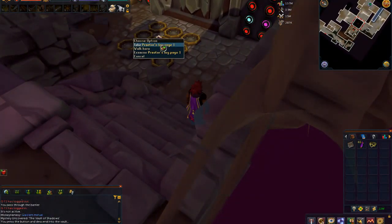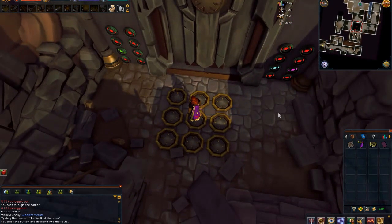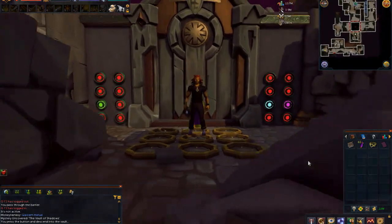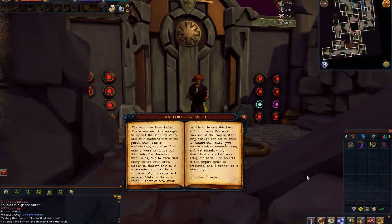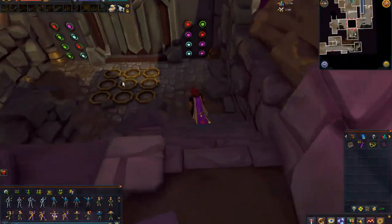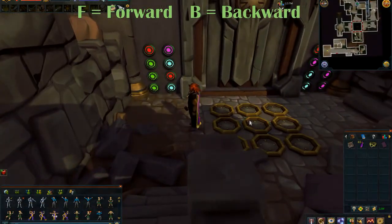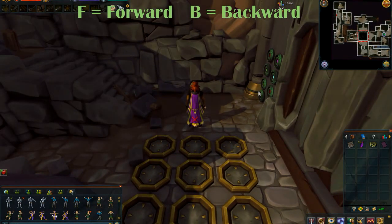And here's the puzzle. Come down and let's get set up for this. You can pick up the Pretor's page and read it if you like. It's going to go pretty fast, so you can pause at any point during the video — everything will be on screen. You're going to want to come down and face north, and then I'm going to use the codes: F for forward, B for backward, northeast, southwest, and so on.